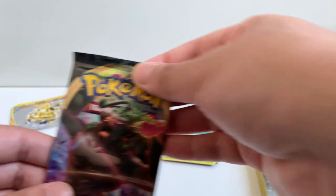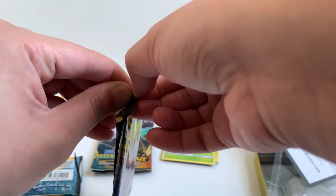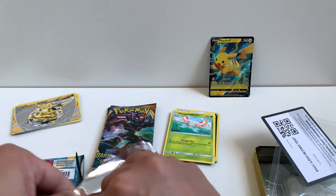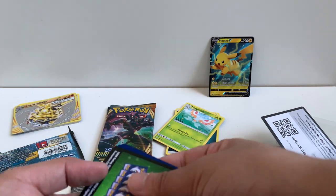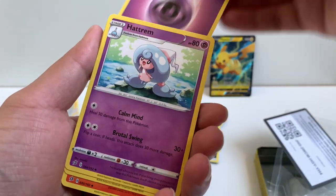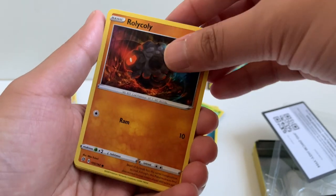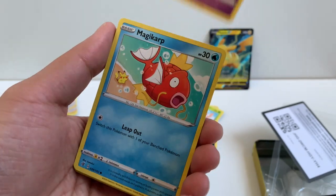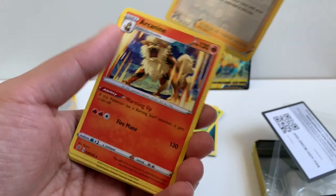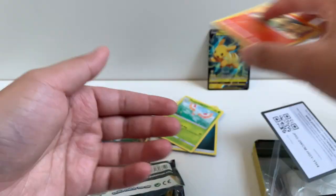Next up we got Rebel Clash — aka Rebel Trash. Nah, Rebel Clash wasn't too bad. Its pull rates were horrible though. I remember it took me forever to see my first Ultra. Here's a code card, four from the back. We got Psychic Energy, Hattrem, Poké Ball trainer card, Lampent, Rolycoly, Applin, Atenna, Magikarp, Metapod, Milo Reverse, and a cool looking Arcanine. I like this Arcanine because of its ability — it says if the Pokémon has a Burning Scarf attached, it gets 100 plus HP. That's pretty cool.